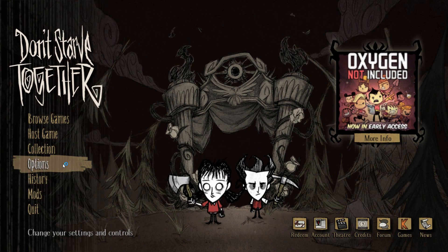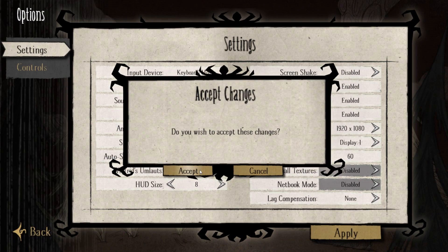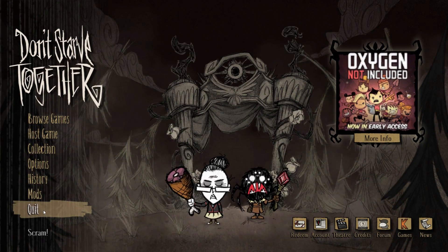You can simply go to Options, and then in the settings menu simply disable Netbook Mode and Small Textures, then apply those. Once you restart the game everything should be back to normal. Let's go ahead and try that now.